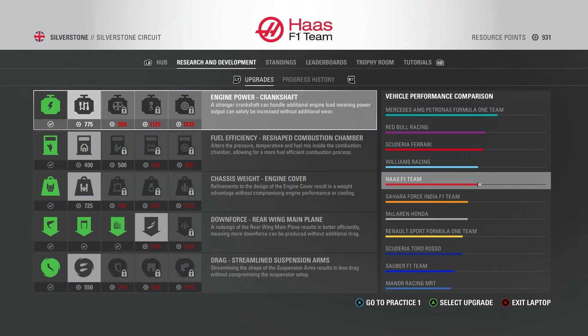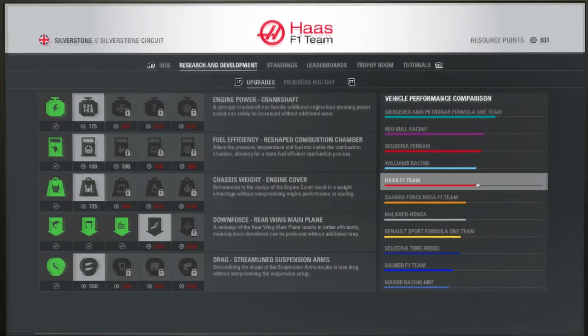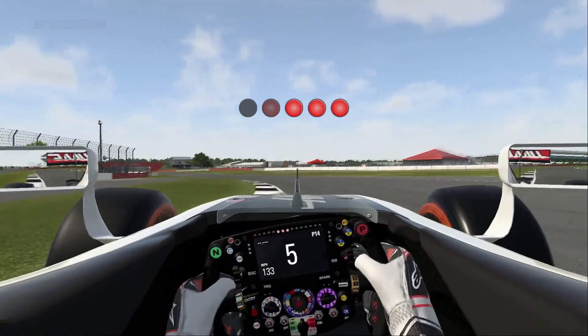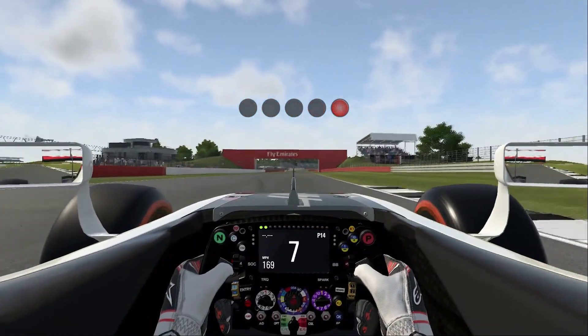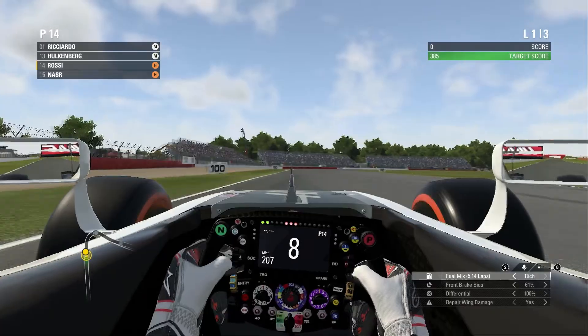Looking at the right-hand side of the vehicle performance comparison — I was going to go for another downforce upgrade. Looking at our resource points, we have 931. We are saving up for our fourth downforce upgrade because we're going to Hungary pretty soon, and then Spa and Monza back-to-back, so we're going to need to improve our straight-line speed. Apologies for the weird cuts — I'll make sure that doesn't happen next time.